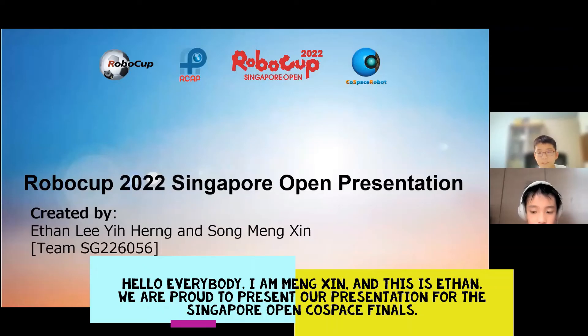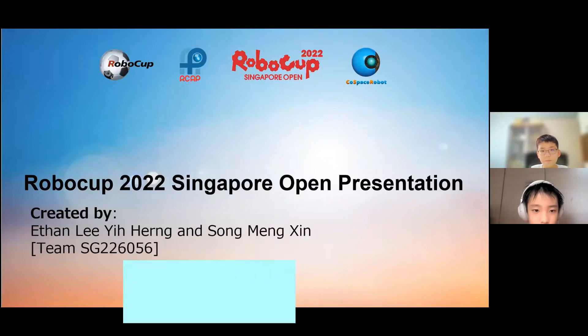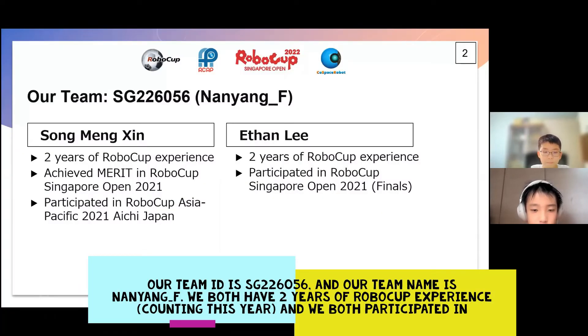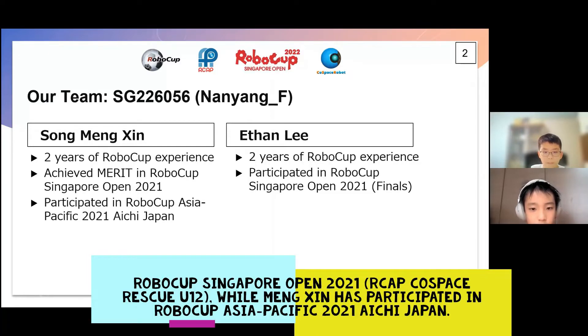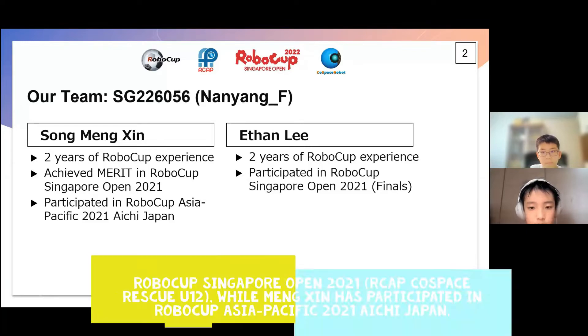Hello everybody, I am Meng Sing and this is Ethan. We are proud to present our presentation for the Singapore Open Coast Base Finals. Our team ID is SP226056 and our team name is Nanyang underscore F. We both have two years of RoboCup experience counting this year, and we both participated in the RoboCup Singapore Open 2021, RCEAP first-phase Rescuing U12, while Meng Sing has participated in RoboCup Asia Pacific 2021 IG Japan.